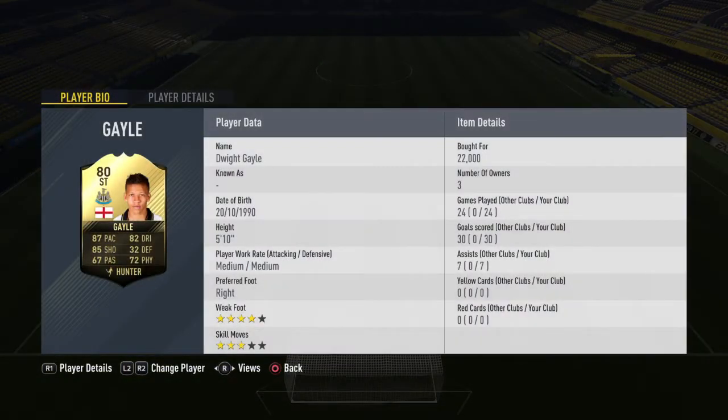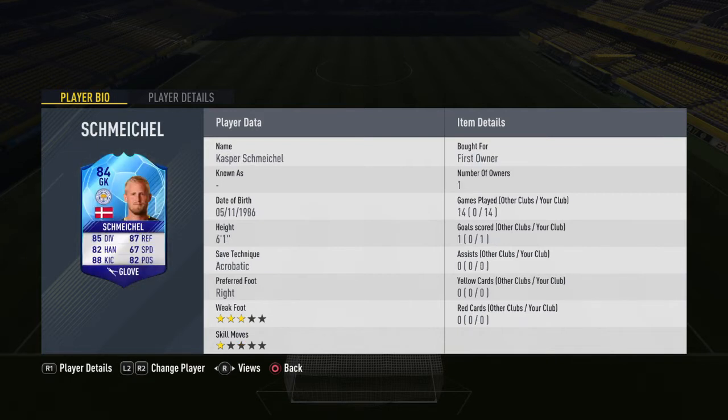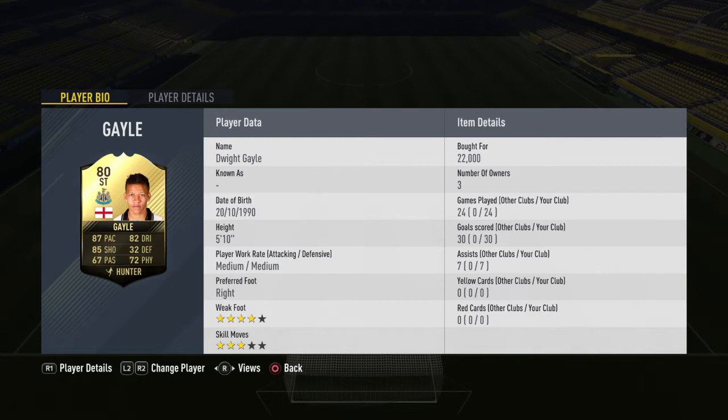However, this informed Dwight Gale is a machine. I think with a Hunter card he goes up to about 98 pace and 94 shooting, so he is absolutely unbelievable. What I tend to do is, if I'm losing or drawing in sort of the 65th or 70th minute, bring him on, get a fresh pair of legs on, just play the through balls — and one-on-one he won't miss anything for you guys.